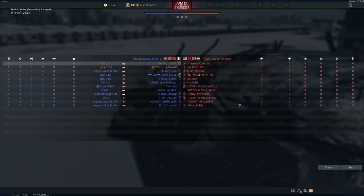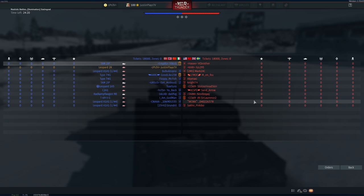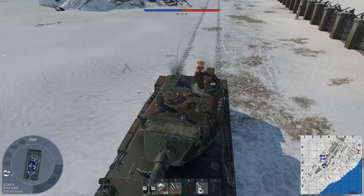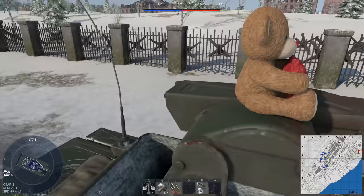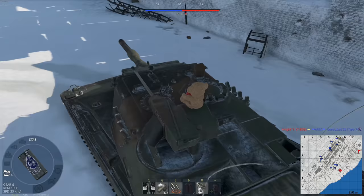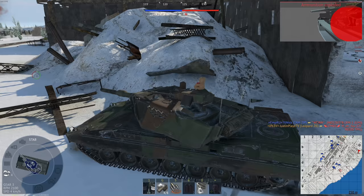We're on Stalingrad — not one of my favorite maps — but we got a down tier, 130 spawn points, so we're fighting at most 10.0. This is going to be really nice. I made it across the gauntlet and got the jump on some enemies — did I beat them to it? Yes I did.